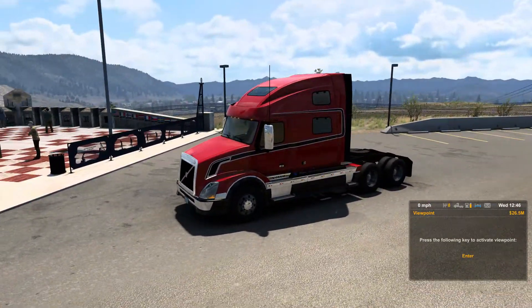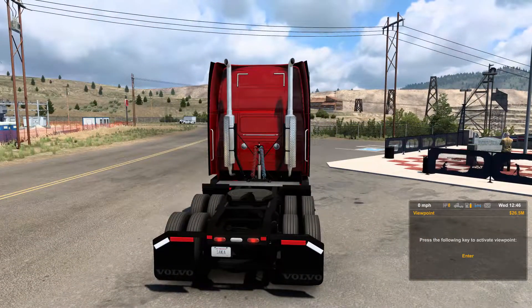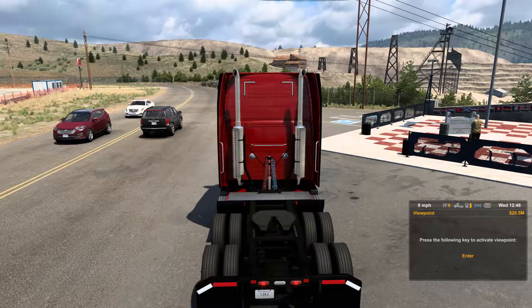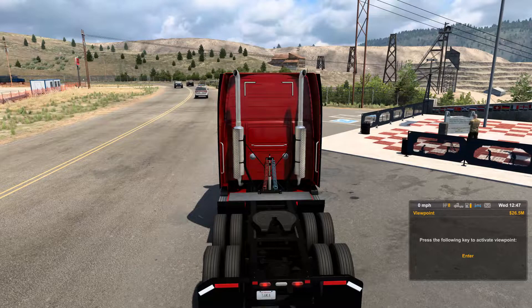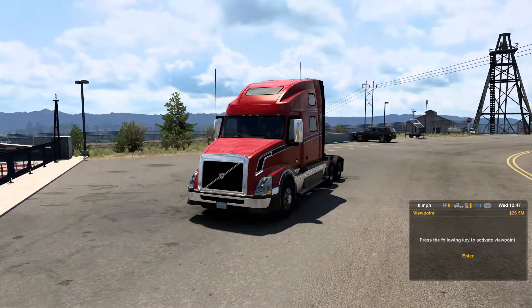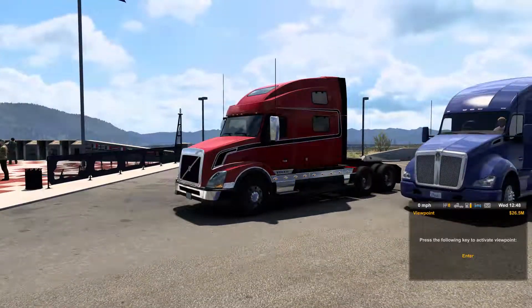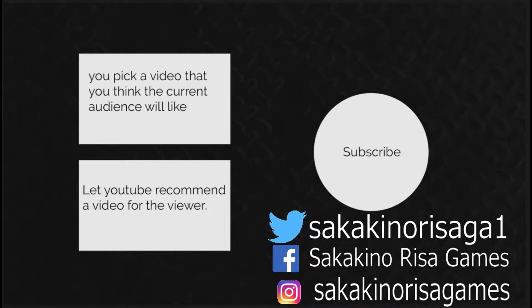In the next episode, we will pick up in Butte and see exactly what loads are in store for us here. This memorial is dedicated to the men who lost their lives by hard rock mining, greatest disaster, the Granite Mountain speculated fire, June 1917. Props to you guys — wow, what a way to end an episode. But that will do it for me. Like, share, and subscribe if you are so bold. Thank you so much for tuning in, and I'll see you in the next American Truck Sim video. Take care.